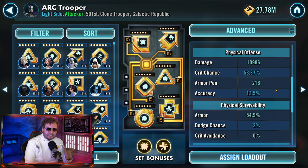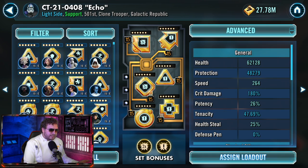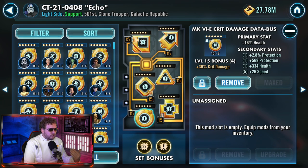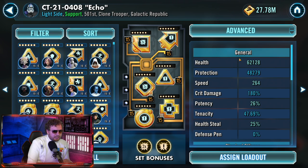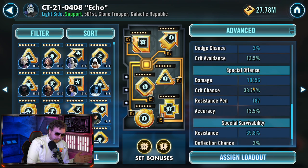Echo is next — likewise he is going to be responsible for a lot of damage. Here we're doing critical damage and critical chance sets, with lots of offense. You don't need to worry too much about this character being fast because he's mainly going to be assisting and is one of our main damage dealers. Great AOE and great basic attack. Health as high as possible — don't use any protection sets. Ideally you want the 60,000 to 80,000 range, with 70,000+ being ideal. Special offense should look similar to Arc Trooper's: 10,000 to 11,000+.